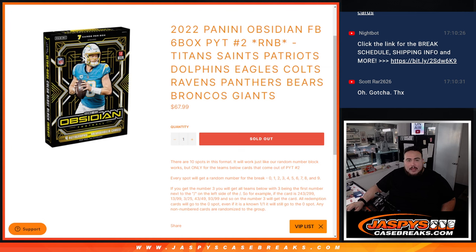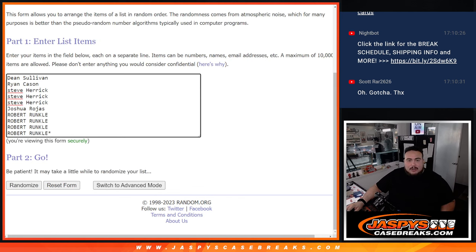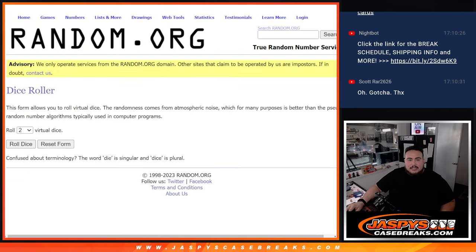We'll definitely get that rolling. Any and all redemptions go to spot zero, and everything else goes to the right number. There's the dice roller, and there are the customer names from Dean down to Robert — zero to nine.